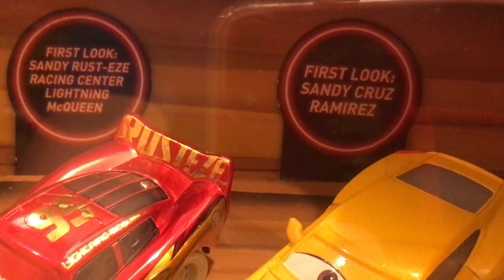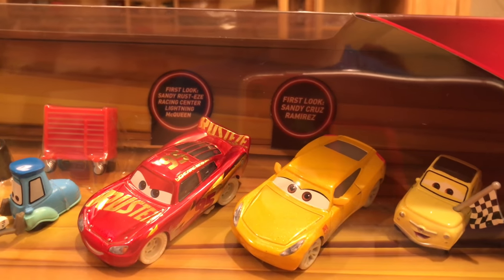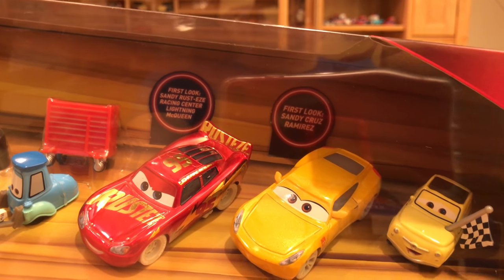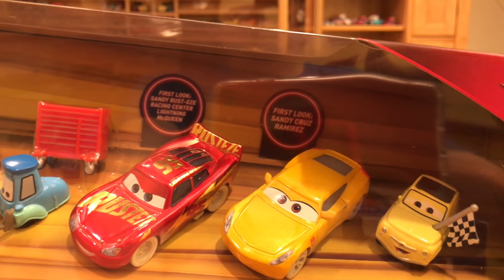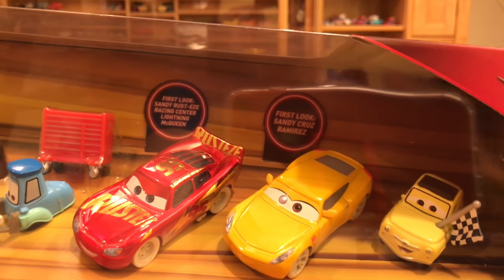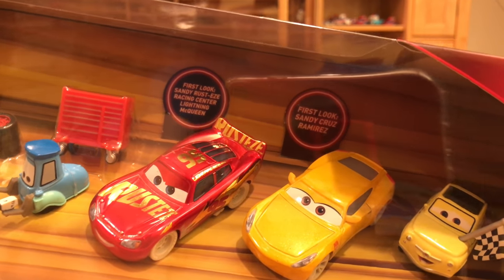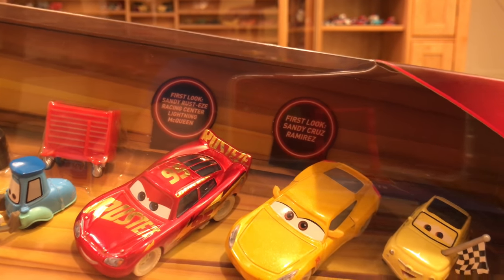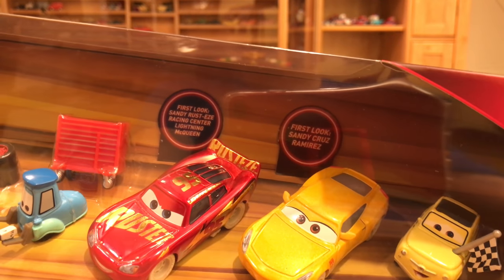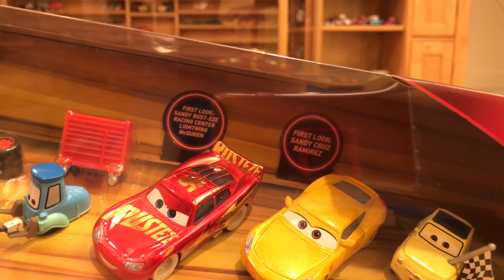McQueen and Cruz are labeled as 'first look' releases, which basically means they are first to be released in this four pack. They may be re-released in the future, but there are absolutely no guarantees. Mattel doesn't want to call them exclusives even though they may end up being exclusives — they may want to re-release them in another multi-pack or as a single in a specific series. For example, the Rusty's Racing Center McQueen in the desert race 11-pack was another first look.